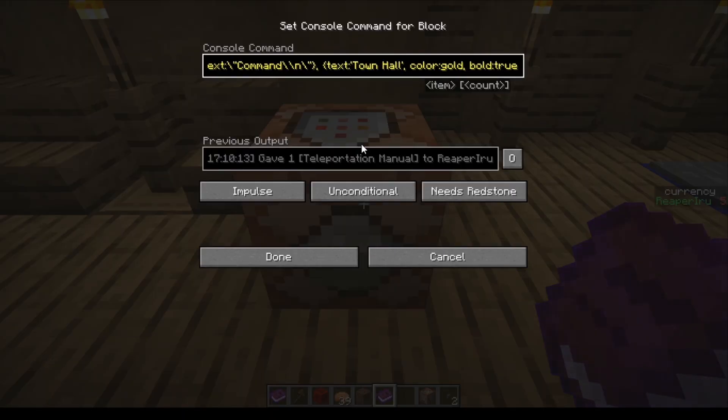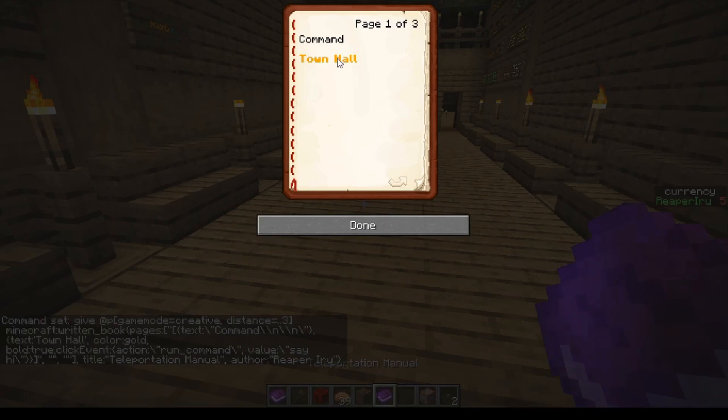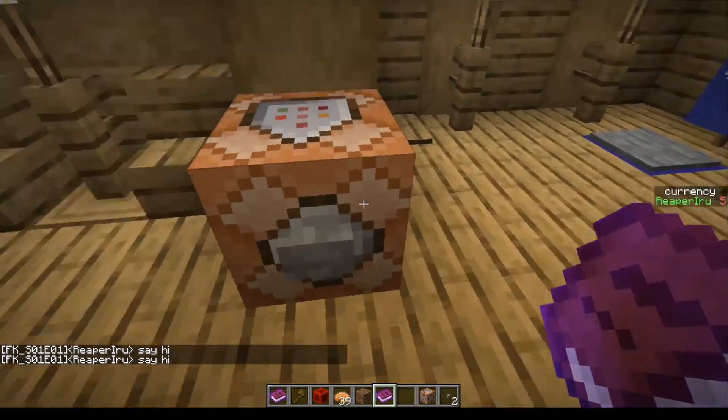We can give it bold true and you'll see it's pasted in bold. I actually want two newlines to give it a bit more space. Now I'd like to add a click event so that when I click on town hall I teleport there. Just add a comma and then click event - it requires two things: an action and a value, with an extra set of brackets. The action is going to be run command and the value we'll first test with say hi. In chat you can see it said hi, so that works perfectly.